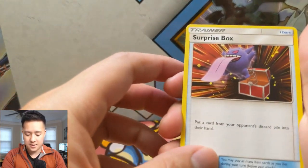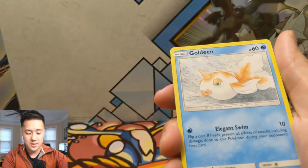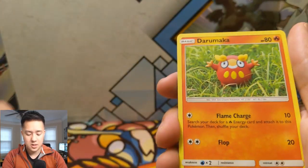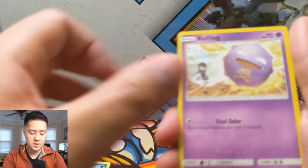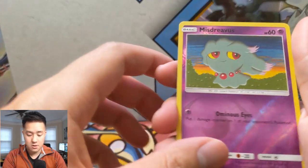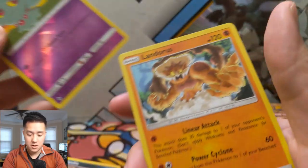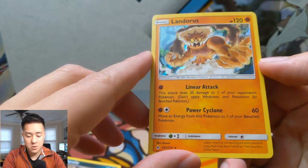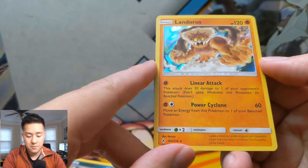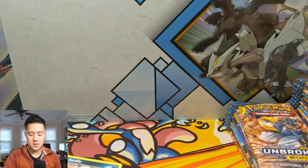Charger Bug, Torchic, Surprise Box — I'm very curious what the appropriate way is to use that card. Goldeen, Darumaka, Sandile, Koffing, Misdreavus reverse — 'Ominous Eyes: put one damage counter on one of your opponent's Pokémon' — and then a Landorus. Near Attack does 30 damage to one of your opponent's Pokémon, and Power Cyclone moves an energy from this Pokémon to one of your Bench Pokémon.